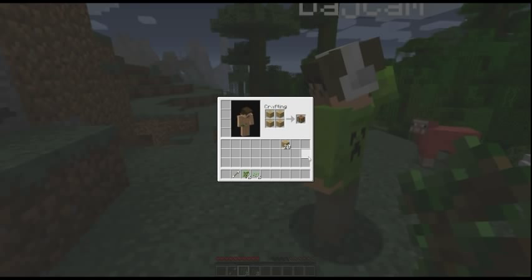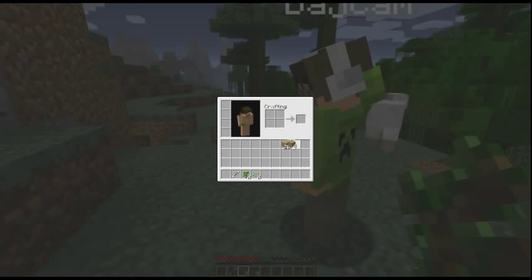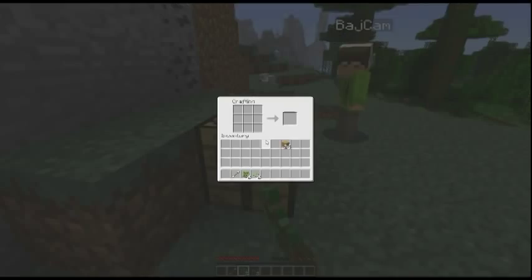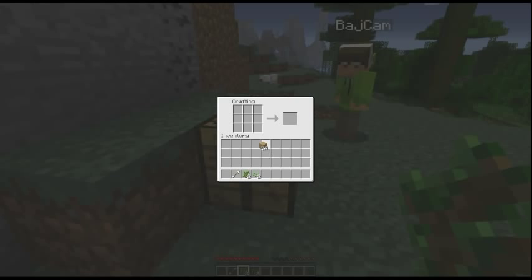I have 20 wooden planks but I have no clue how to put them in. You've got your square of four — left-click the wooden planks to pick them up, then right-click to drop them in one by one. That should fill the squares. So I have a magical box — a workbench! Let me put that in your quick bar and place it on the ground. That's the same thing but it's now three by three instead of two by two — your crafting square, but bigger.